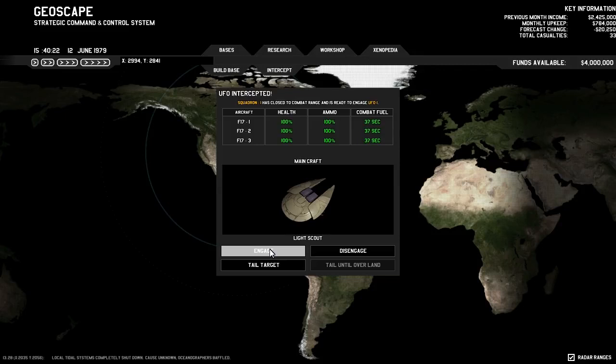Now we are going to engage. We have only got 37 seconds of combat fuel — hopefully that is going to be enough. As you can see, we have got this target notification here saying that a local system completely shut down, cause unknown. It is kind of small to read, and I would like bigger text.